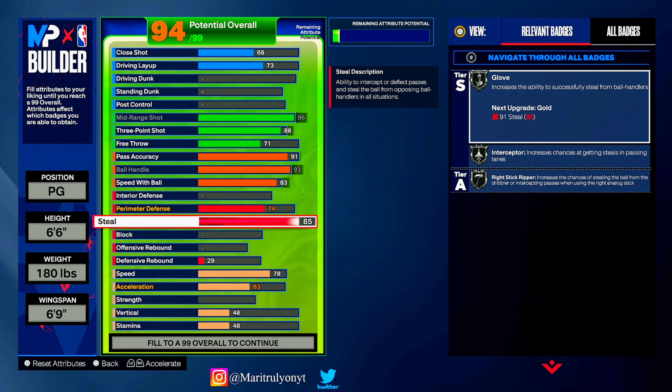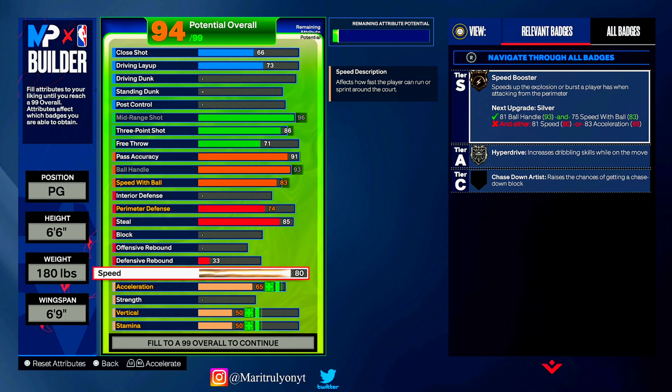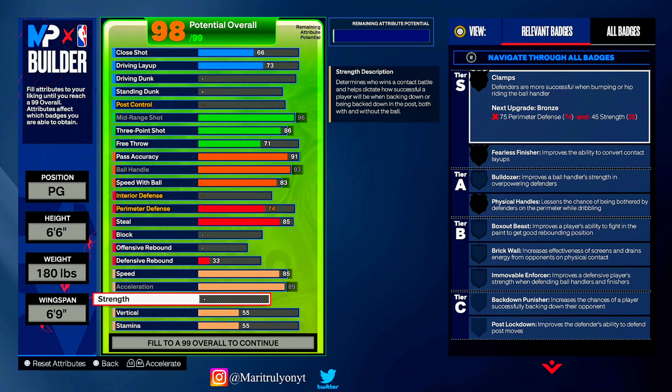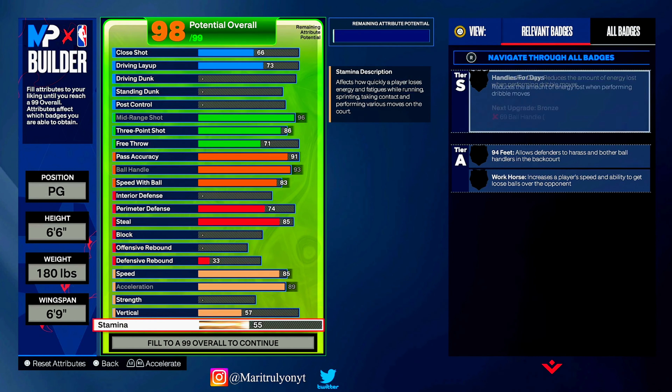No block, and defensive rebound we're gonna put to a 33. Speed: we're going 85 speed — I am fast as light. Acceleration: 89 acceleration. Strength: we have no strength. Vertical: only at a 57, and we're gonna max out acceleration. This is the best 6'6" twos build in the game — let's get it.